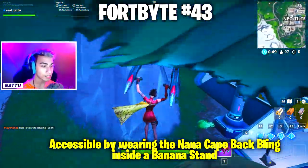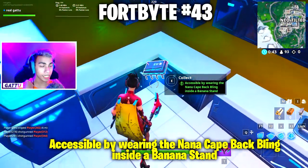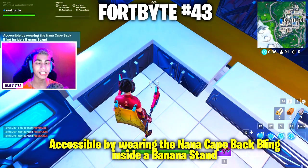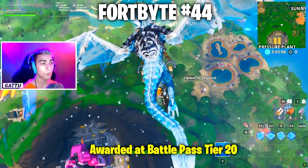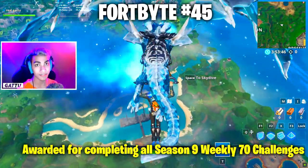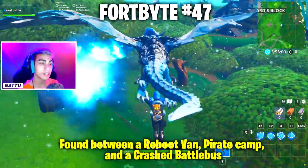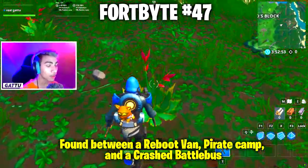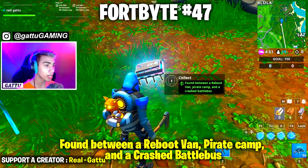Fortbyte number 43 is accessible by wearing the Nana Cape back bling inside a banana stand — equip the Nana Cape back bling and drop in near Tilted in front of Peely's banana stand. Fortbyte number 44 is awarded at battle pass tier 20. Fortbyte number 45 is awarded for completing all Season 9 weekly challenges (approximately 70 challenges). Fortbyte number 46 is awarded at battle pass tier 100.